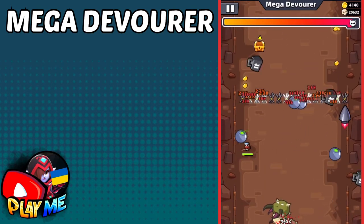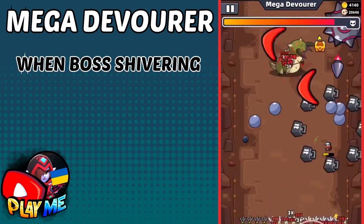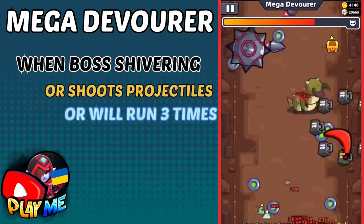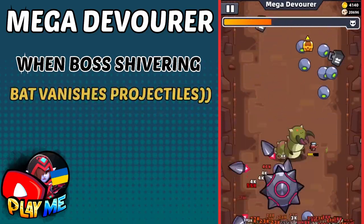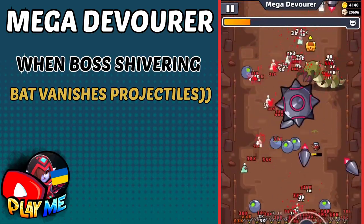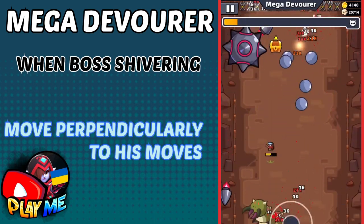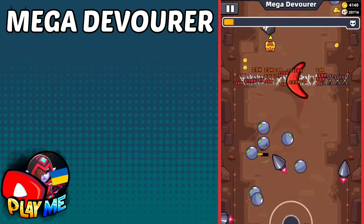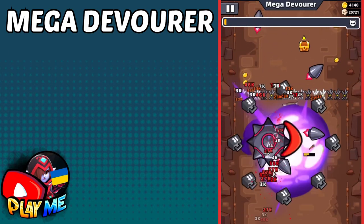Beating the final boss will be very easy with good speed. When the boss is shivering, it means he will shoot projectiles or run at you three times. Your baseball bat destroys his projectiles, so no worries about them. When he's running, just move perpendicular to his moves. About the mobs he summons — don't even bother about them, your skills will easily kill them.